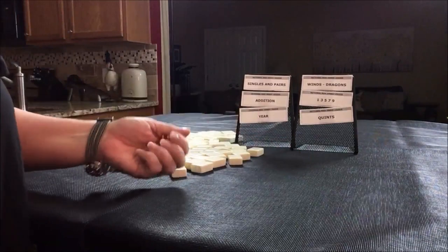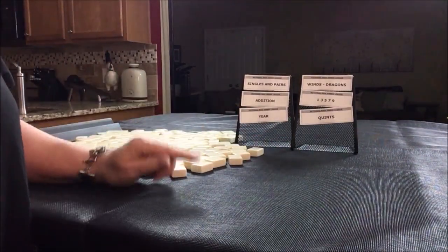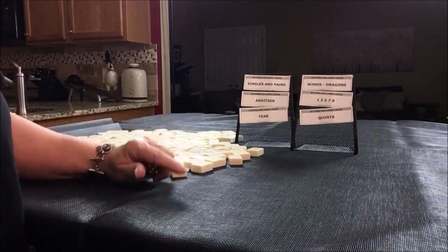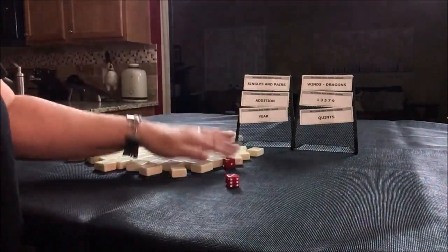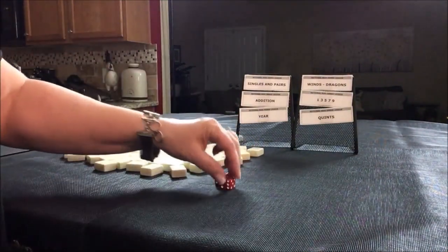Let's roll the dice to see which seat we're in for this exercise. For evens we'll be player two, for odds we'll be player one. I rolled an odd, so we're going to be player one.